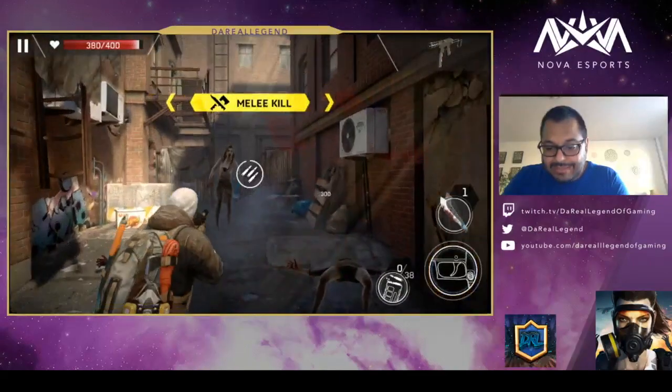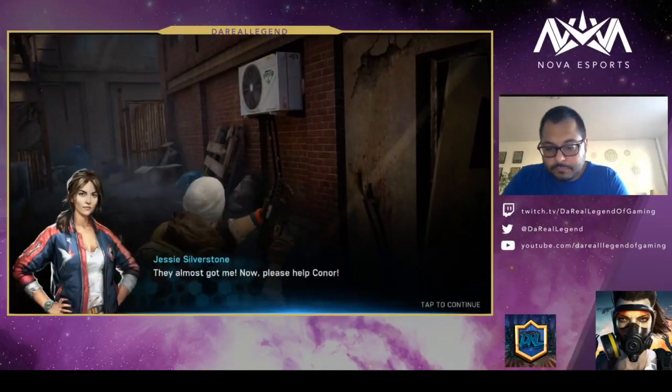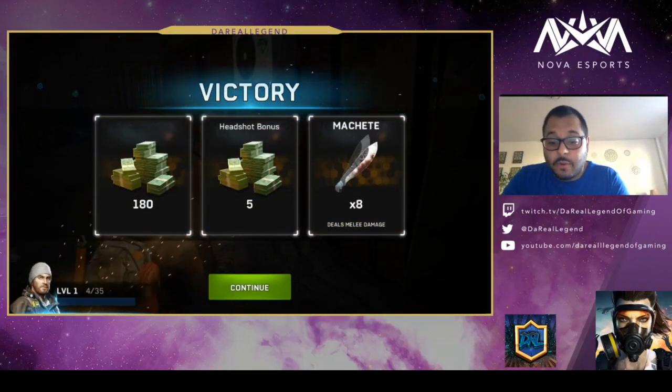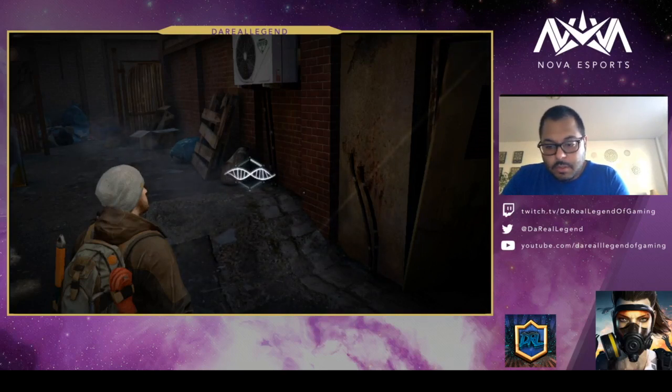Melee — nice. Alright, let's go help out Jesse. So that was the mission, that was pretty quick, but this is the first mission. I'm very impressed so far. Even like the background flickering and everything, the little fire flashes — this is pretty sick.